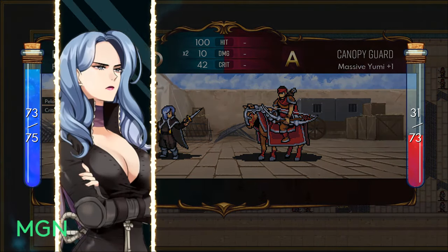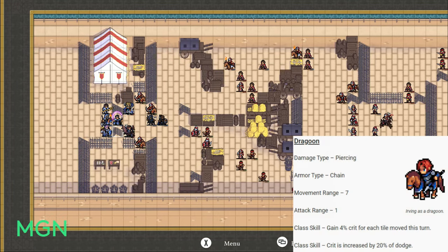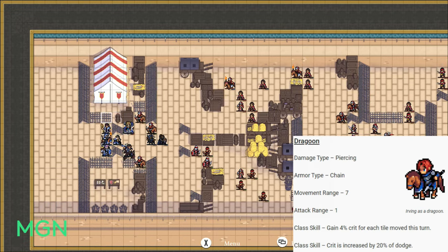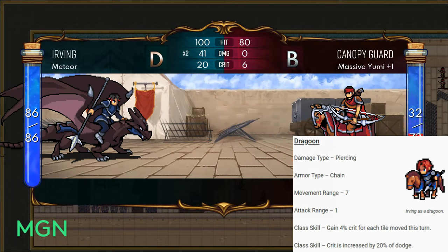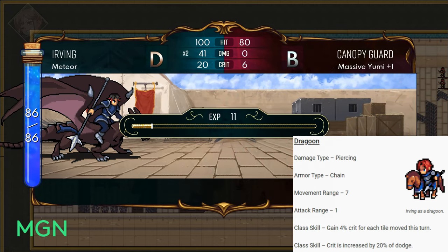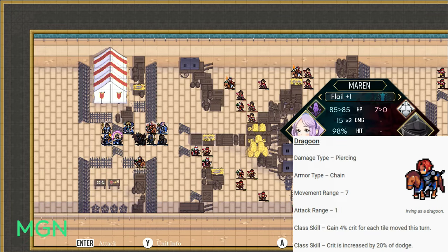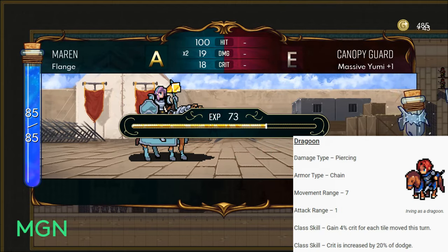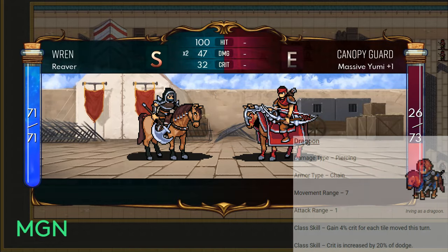The third option at level 10 is Dragoon. The damage type changes to piercing, you get chain armour, and you actually gain 2 extra movement range — bumped up to 7. Attack range stays at 1, still a melee unit. The 2 class skills for Dragoon are: gain 4% crit for each tile that you've moved this turn, which works well with the extra movement, and crit is increased by 20% of dodge — so whatever your dodge is, you get 20% extra crit chance based on that.